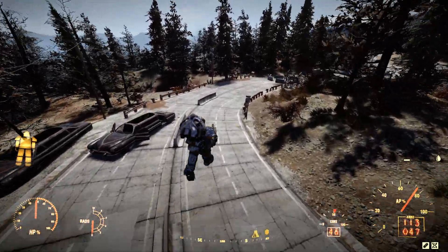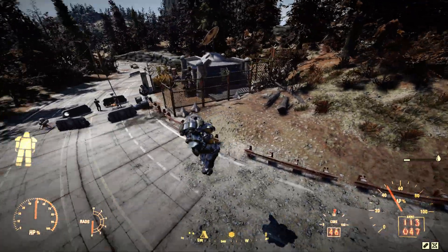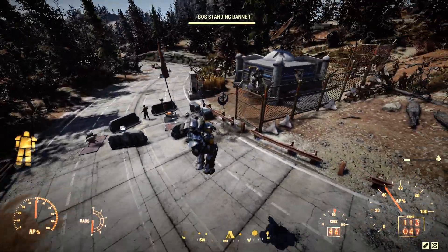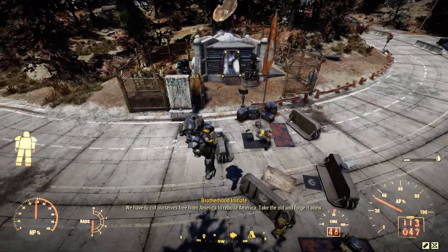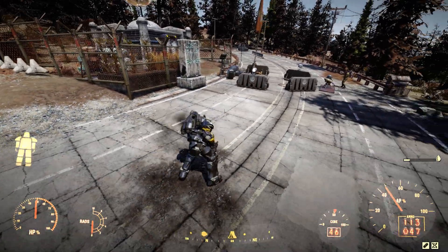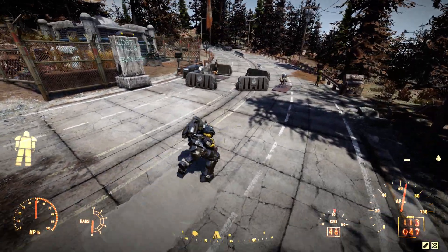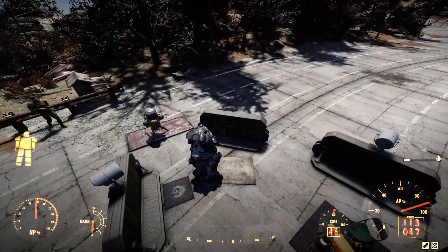But that's not true. There's only one Brotherhood of Steel HQ in the entire game and it's called Lost Hill Bunker. It looks simple — we have a banner outside, a small building with a shaft which leads directly to the bunker, which is underground. So this is my interpretation.